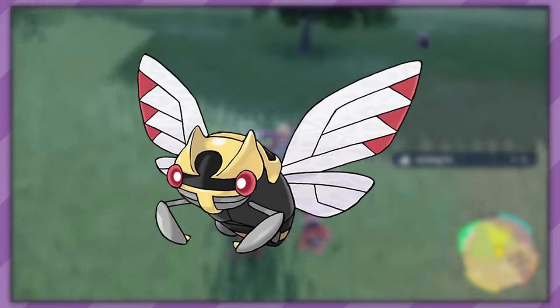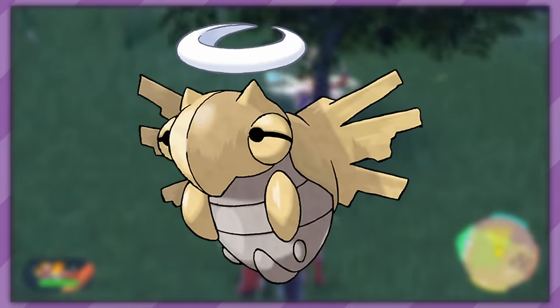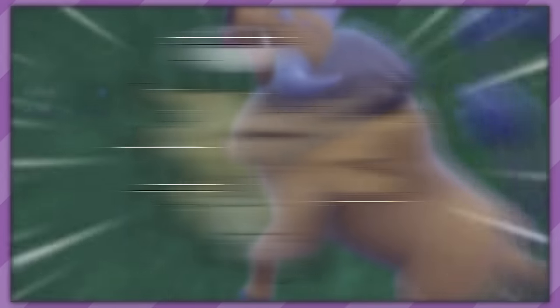Speaking of Gen 3 bugs, there's Nincada — upon reaching level 20, this little bug will evolve into Ninjask. Nice and straightforward. However, if you have an empty slot in your party and a spare Poke Ball, you also get Shedinja. Nincada turns into 2 Pokemon, the second one being entirely missable. Don't really have qualms with it, it's just weird.